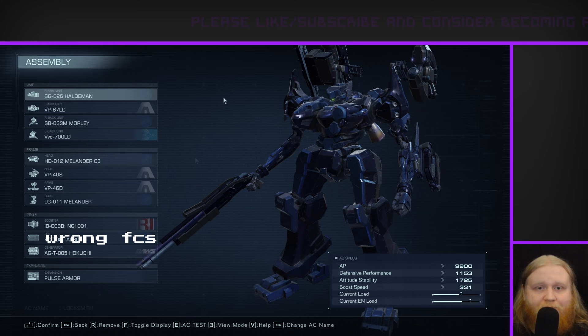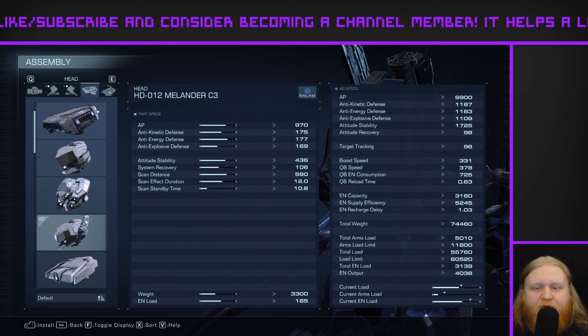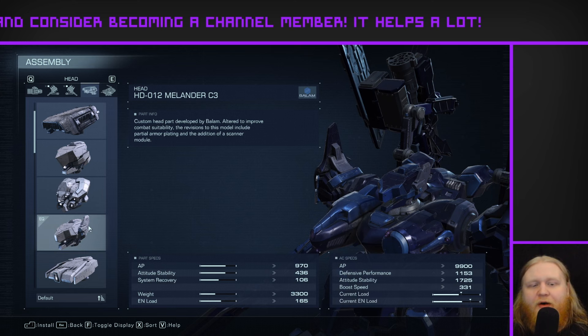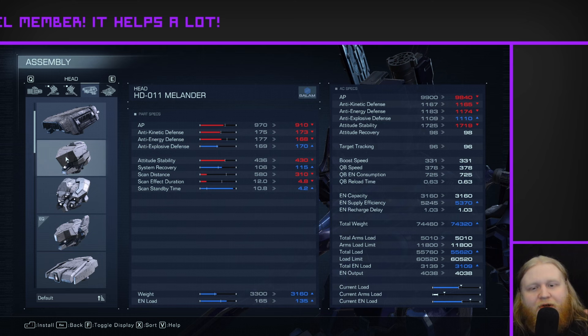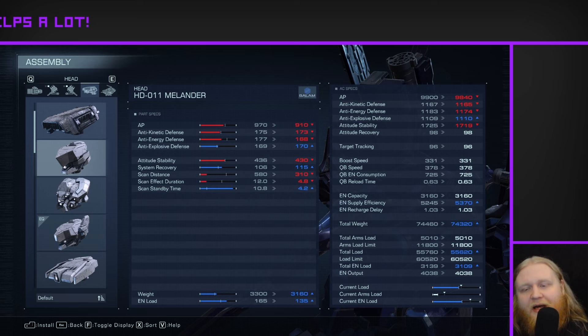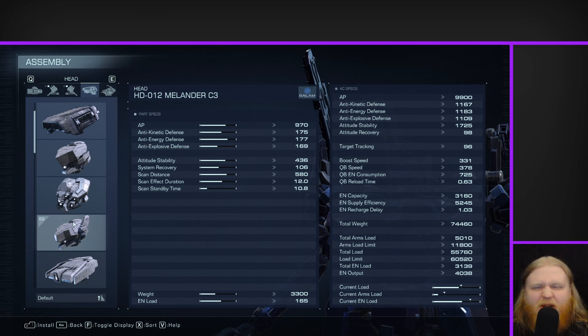Now let's get into the frame parts. Starting with the head, we've got the Malander C3, changed from the original Malander head. Honestly, it doesn't really matter which one you use — it's not that big of a deal either way. The main reason I switched it is it just looks a little better with these arms. It also has slightly better defenses to help make up for the defenses I lose when I switch out the arms on this build.